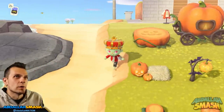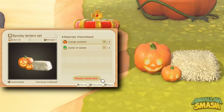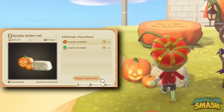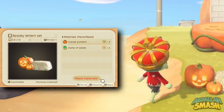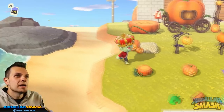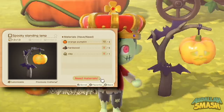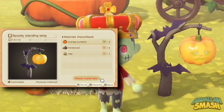Moving down is the spooky lantern set — originally I thought it was two different items, but it is one item. It's a little lantern set you can't really sit on; it's just a decoration. Next up is the spooky standing lamp. It has a couple of bats on it, a hanging little pumpkin, and if the elements are pretty windy you'll see that thing sway left and right.